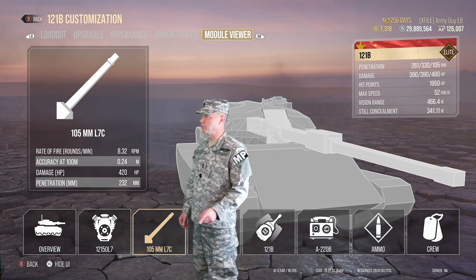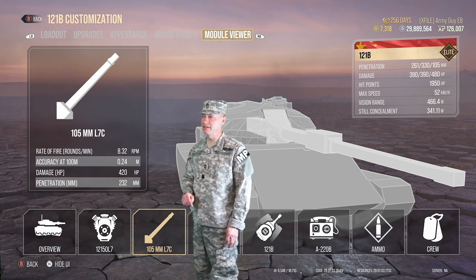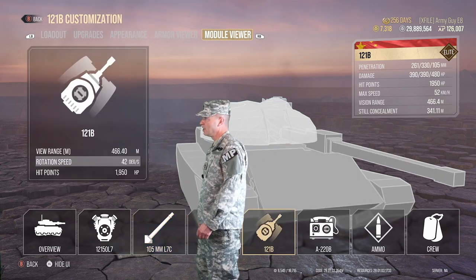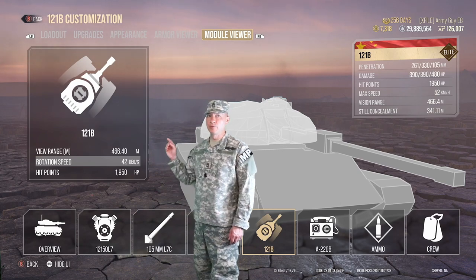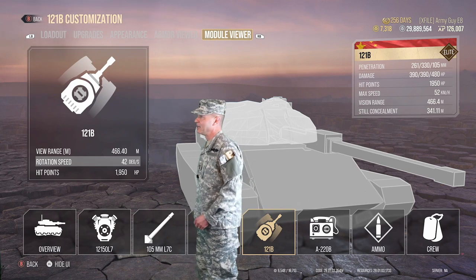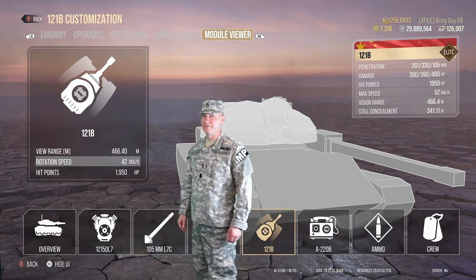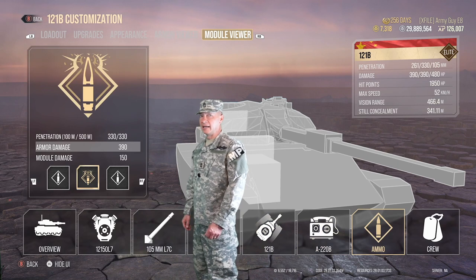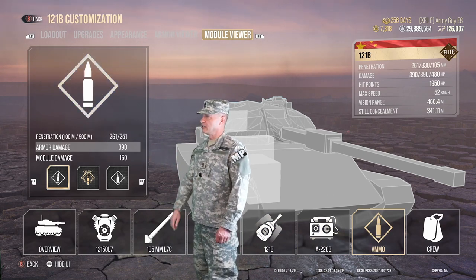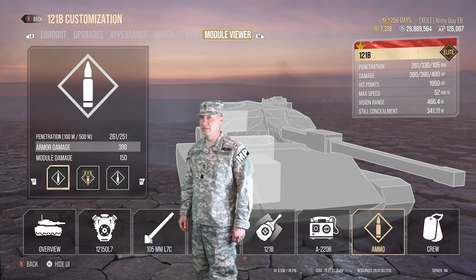Reload time starts at 8.9 seconds; ours is at 7.7. Aiming time is an average 2.2 seconds. View range starts at 400 meters; ours is at 466 with our setup. You have 1,950 hit points in this premium tier 10 tank. For ammo, the alpha ammo is APCR and will pen for 261 millimeters.